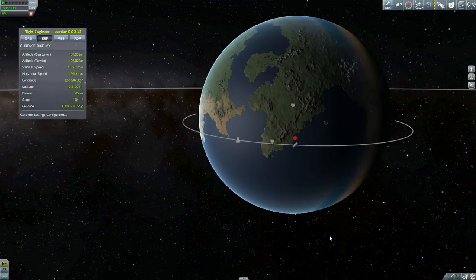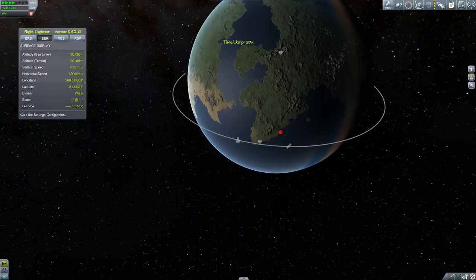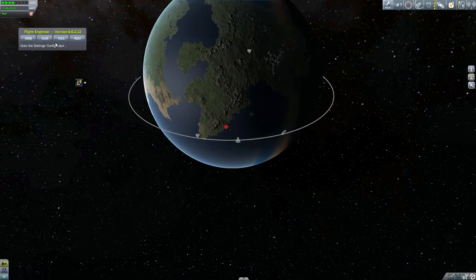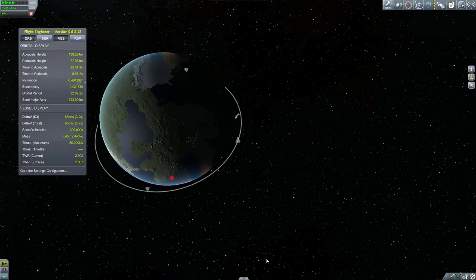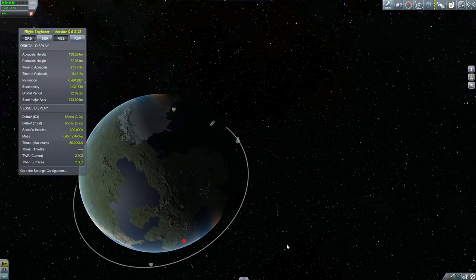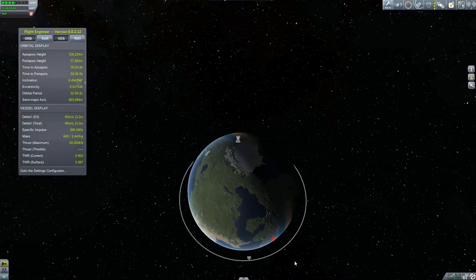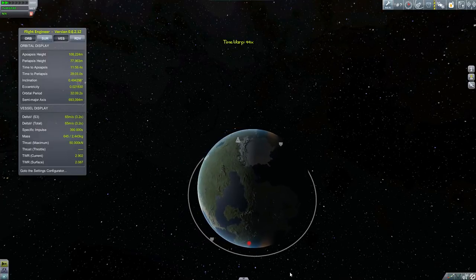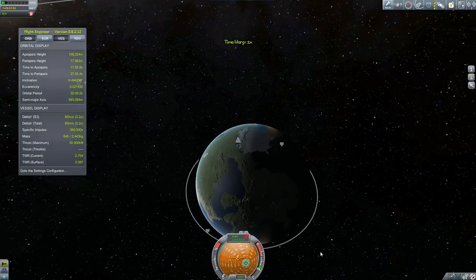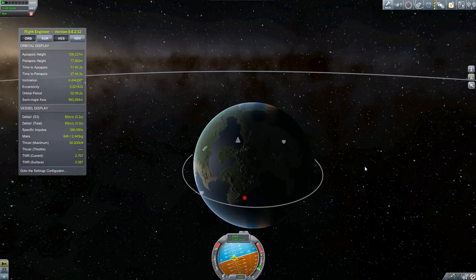Now Bob has gone around and collected all the science that he can, doing EVAs over the various biomes that he can reach. But now it's come time for him to come home. So I'm going to time warp over to the other side of the planet in the map view. That red dot is the Kerbal Space Center, provided by Remote Tech, which is a mod I'll be talking about in some detail a little bit down the road. I like to get myself pretty much 180 degrees, a little past that actually, from the Kerbal Space Center. And then I'm going to burn retrograde and get that periapsis down about 25 to 30 kilometers or so. Hopefully that should work out pretty well.